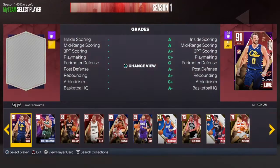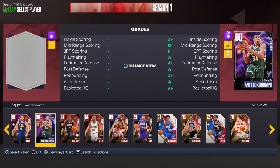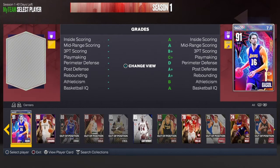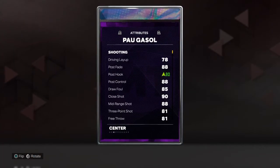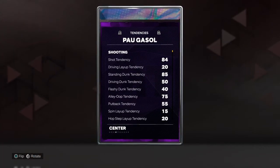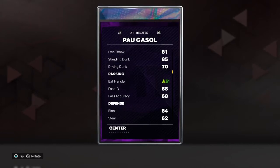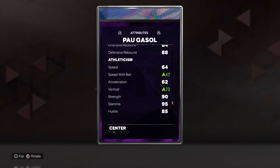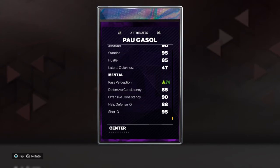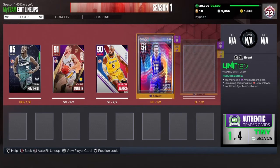At my power forward position, it's very tough because there's a bunch of good guys like Kevin Love, Pau Gasol, and Paul Millsap. But I chose Pau Gasol because, although his jumper is bad, he still has a high three-pointer. He can dunk it pretty good, he can't handle the ball really well, but his defense is really good. He can rebound, and he doesn't have terrible speed. So that's my starting power forward.